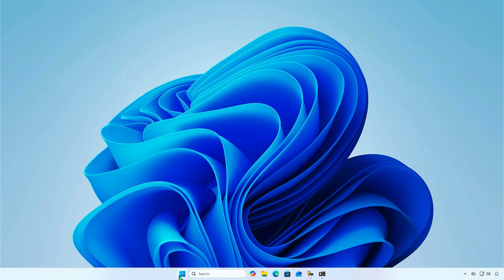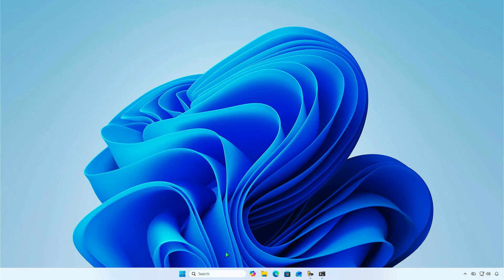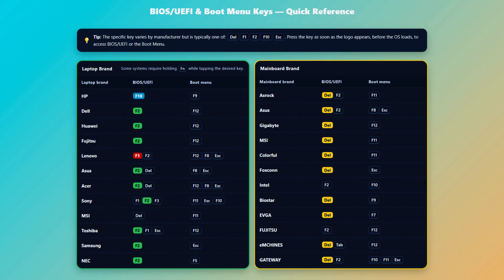Now, let's restart the computer. Press the Delete key repeatedly to enter the BIOS setup. For example, this is a Gigabyte motherboard. Here's a list of common BIOS keys by brands for motherboards and laptops. Right after turning on or restarting your computer, press the designated key repeatedly until you enter BIOS setup or boot menu.